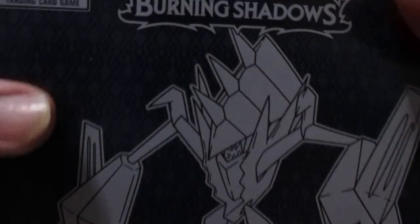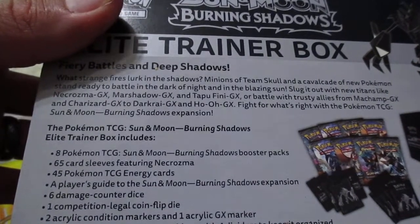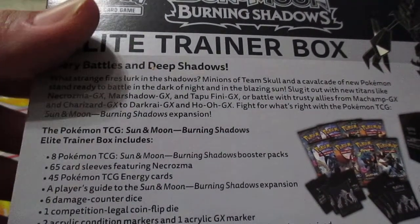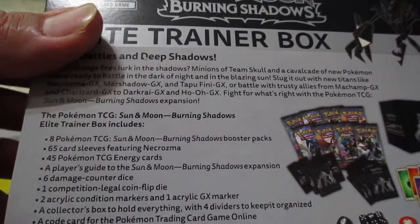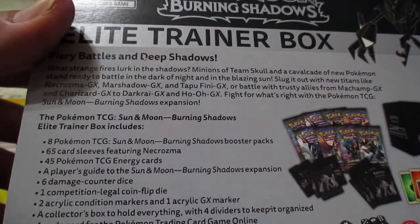All right guys, welcome back! Today we're going to be opening the Sun and Moon Burning Shadows Elite Trainer Box. It has eight Pokemon booster packs, 65 card sleeves, 45 Pokemon energy cards, a player's guide to Sun and Moon Burning Shadows, six damage counter dice, one competition legal coin, two acrylic markers, one acrylic GX marker, a collector's box, four dividers, and also a code for the card game.